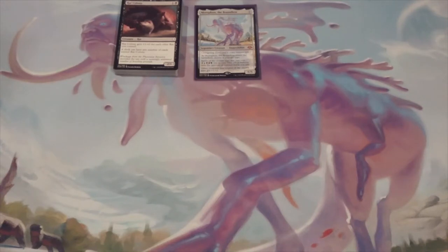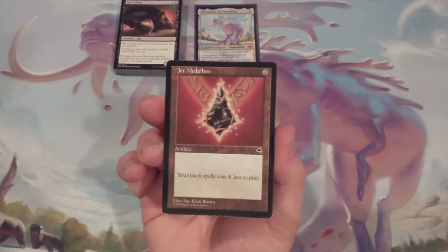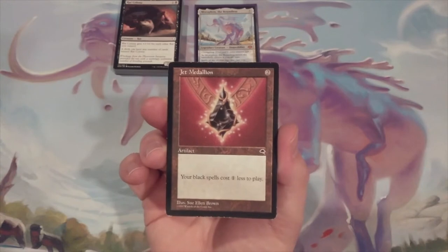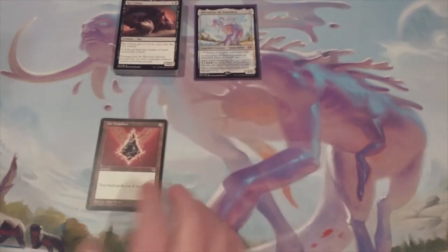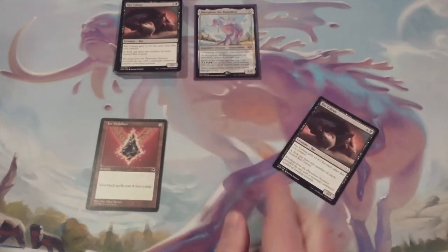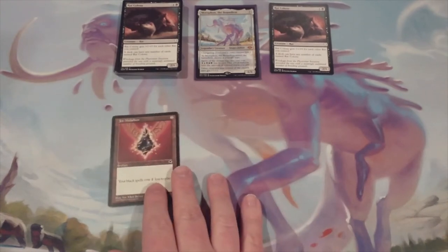We have our General, we have the rats that we're going to build around. So let's throw in our core 10 cards that are going to help us do some very deranged, warped, almost perverse things. The first card we're going to include is Jet Medallion — for all our black spells, they're going to cost one less to play. With Jet Medallion and Morphin the Boundless in play, our Rat Colonies, which cost one and a black, are going to be free to cast.